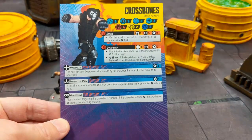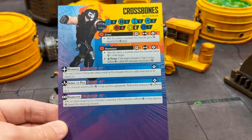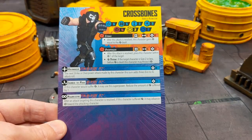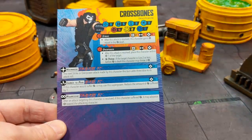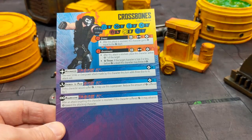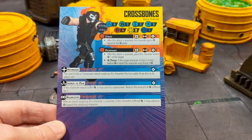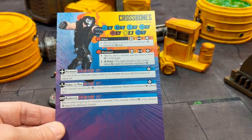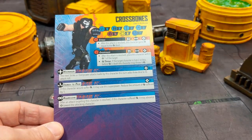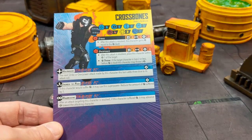On his healthy side he has six stamina, moves short — which will come into the tactics later as it can be a hindrance, though it can be negated. He's size two, cost three threat, with four physical defense, two energy defense, and two mystic defense. His Strike attack is range two, power five, zero cost — after this attack resolves, he gains power equal to the damage dealt. His Overpower attack has range three, strength five, cost two. After this attack resolves, place this character within range one of the target, and with a wild result it has Throw — if the target is size two or less before damage is dealt, this character may throw it short.